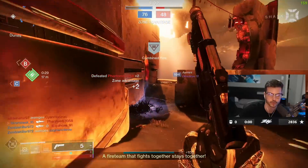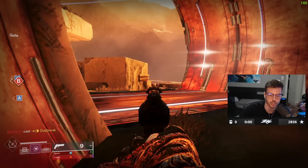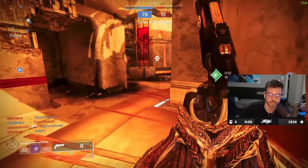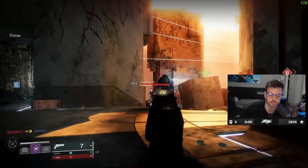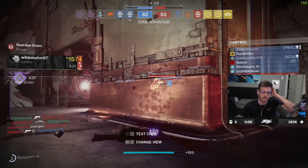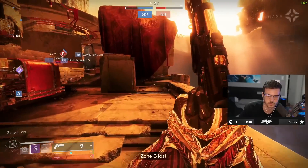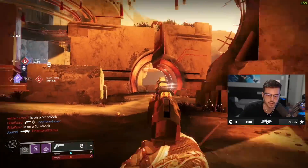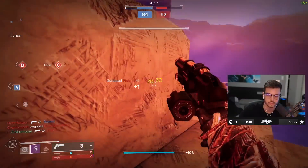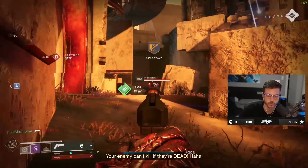Poor guy got stuck on the invisible wall. Being patient here. That Domina is carrying me — going this way. I might be dead — didn't see him, he was blending into the wall with the colors. I feel like I need a little more range during this match especially on a big map like Altar of Flame. I could definitely do better with the Pally here, but the DFA is coming back so it's fine. Void 3.0 Warlock is actually really good.